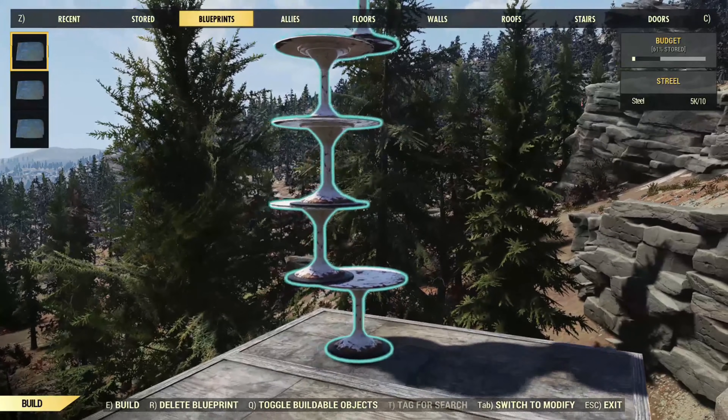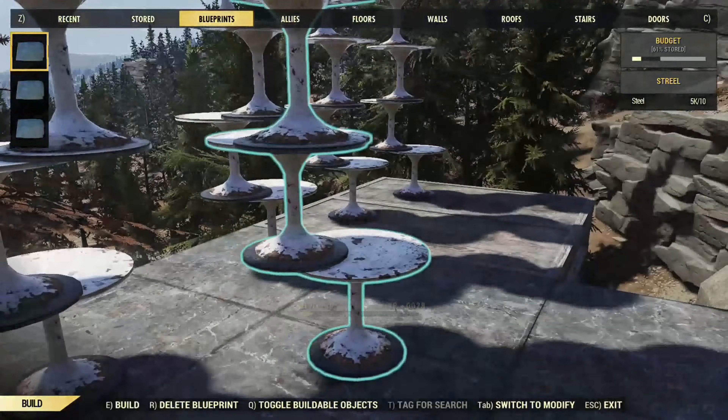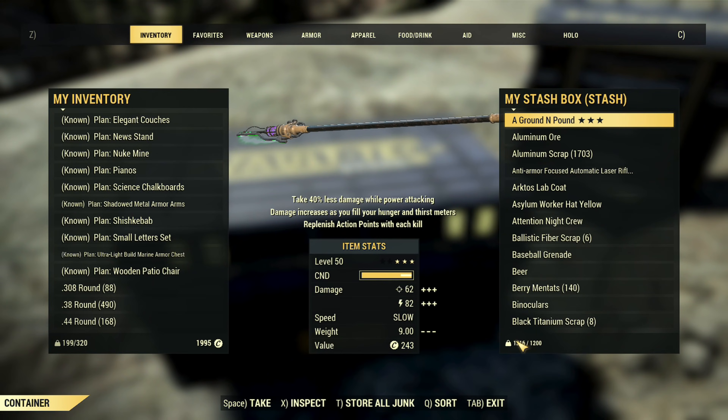If you wish to do this again, just rinse and repeat the same steps: place it down, store the bottom section of the table, scrap it, go into your stash box, and you'll notice that you're over budget.